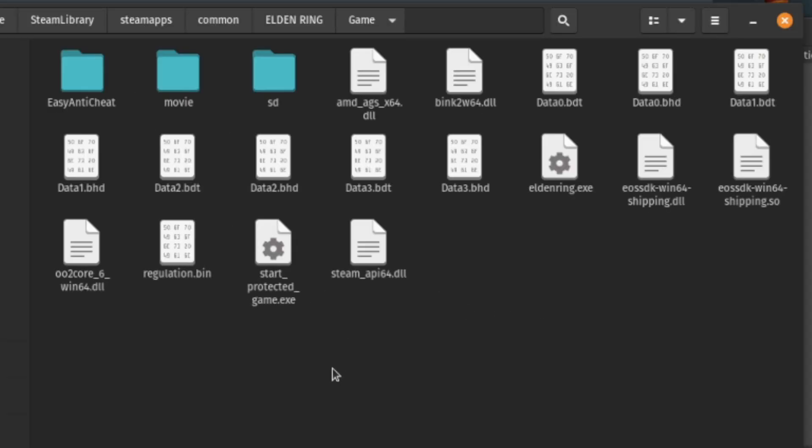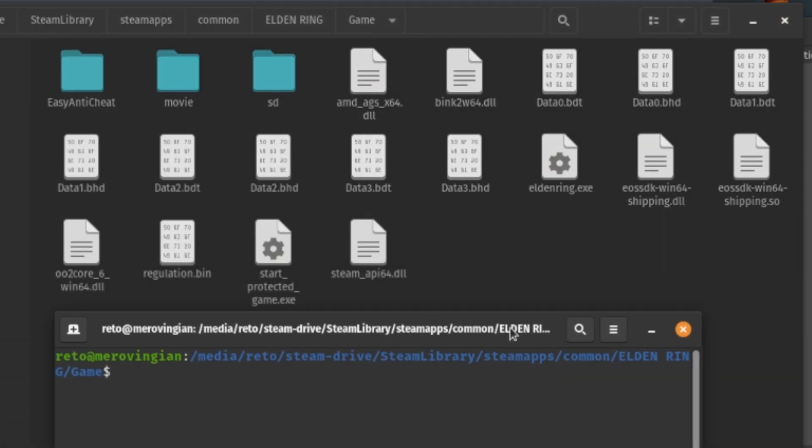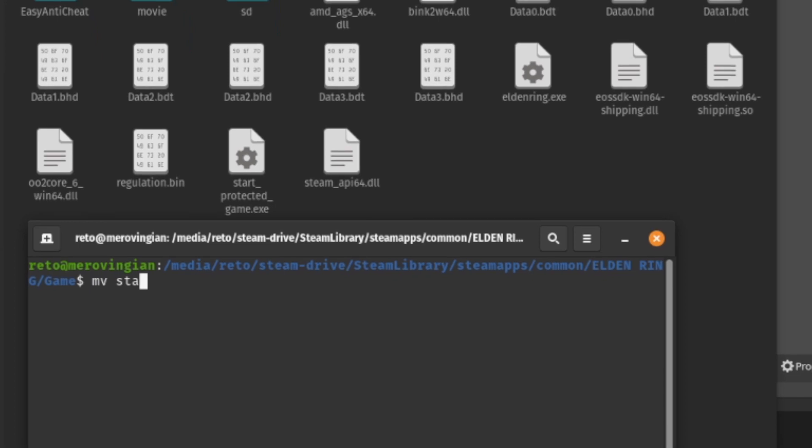Open up the game directory, and then rename the Start Protected Game.exe to anything you want. Then rename the Elden Ring.exe to Start Protected Game.exe.